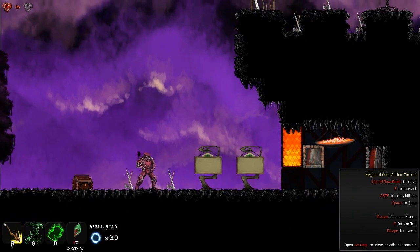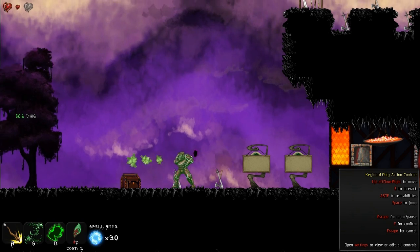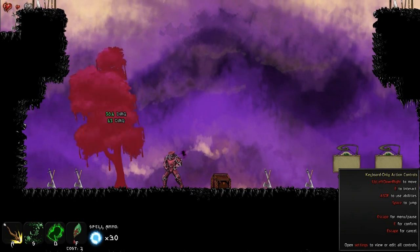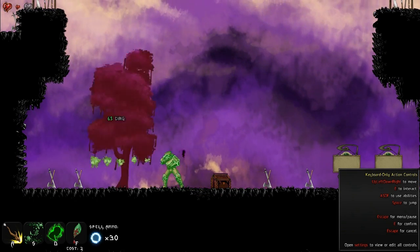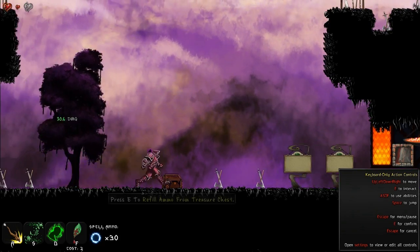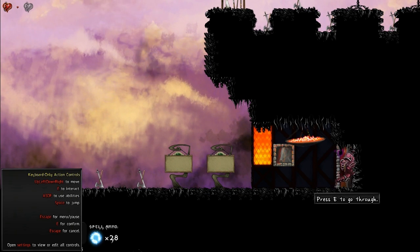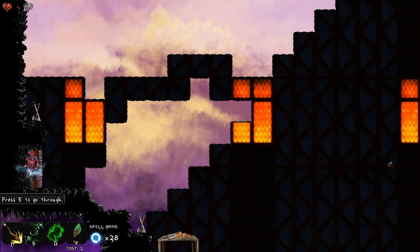We can jump — jumping's pretty useful. We can cast spells using A, like this, S. I'm a lumbermancer, by the way — there are classes — so we're gonna say I'm good with wood. We also have D. All these spells have different abilities, and we also have F, which does an incredible amount of damage. I've mostly been using A and S so far. Again, I'm still very early on in my experience with this game.